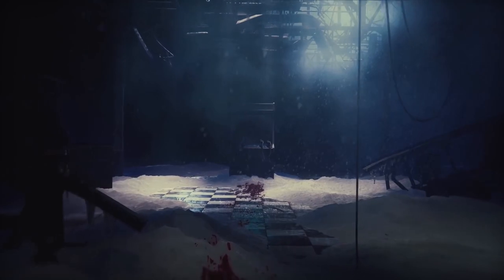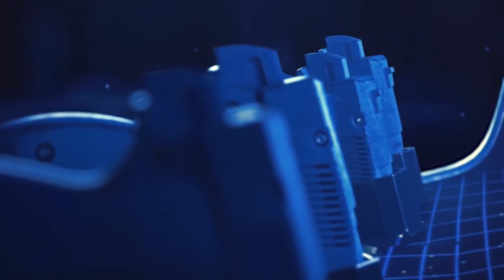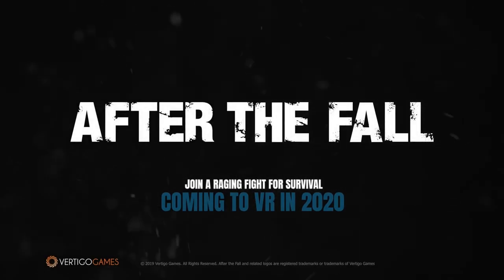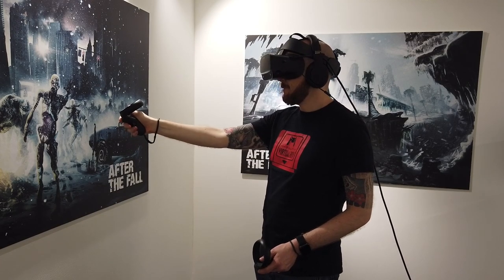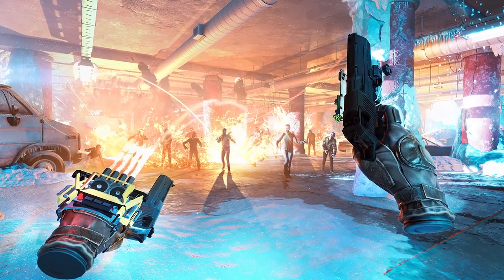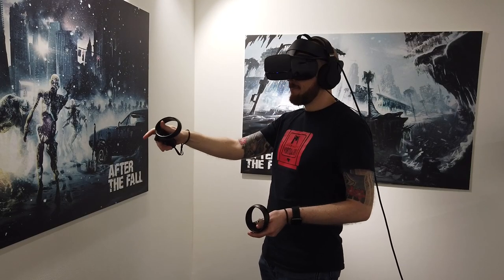Sadly I can't show any of the gameplay, but my play session started at the top of a cold crumbling building where I could look through the cracks in the floor to see the levels below. We worked our way down taking out hordes of frozen zombies called the Snowbreed and collecting scrap items used to upgrade weapons and gear. The environments and weapons looked great, and using my gun-mounted torch to cut through the darkness added to the creepy atmosphere. My favourite part was finding a wrist-mounted rocket launcher which fired a barrage of mini rockets, making me feel a bit like Iron Man.